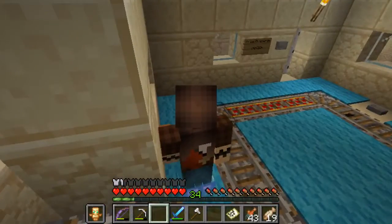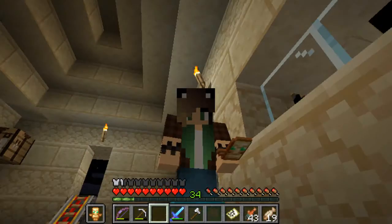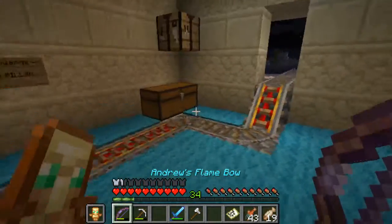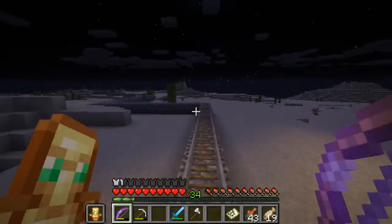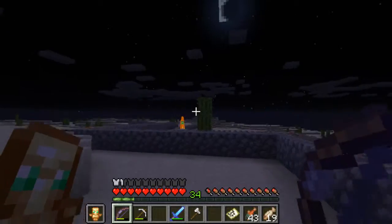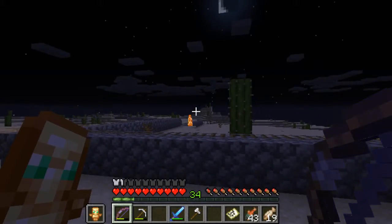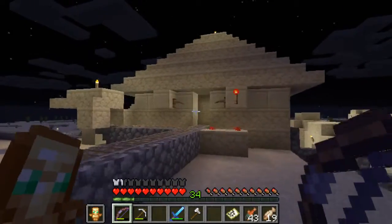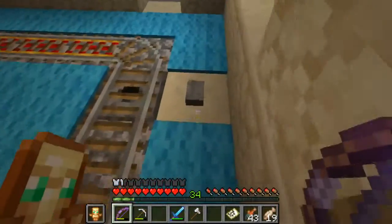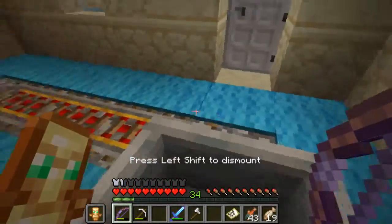There's a creeper right next to the station. I'm going to kill that creeper real fast before I continue along my merry way, because who wants a creeper right next to their rail? I got it — one arrow. Now we can continue on our way.